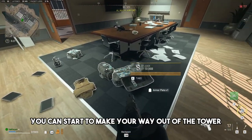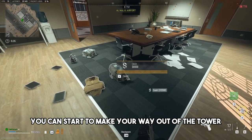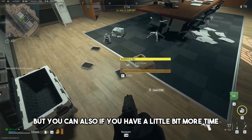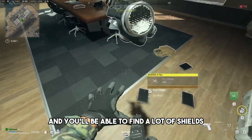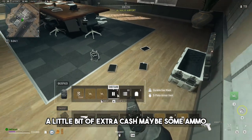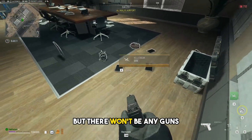After you've found these chests, you can start to make your way out of the tower if you're on a time crunch. But if you have a little bit more time, loot the rest of the tower and you'll be able to find a lot of shields, a little bit of extra cash, maybe some ammo. But there won't be any guns.